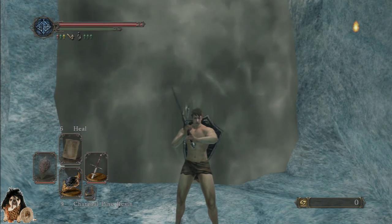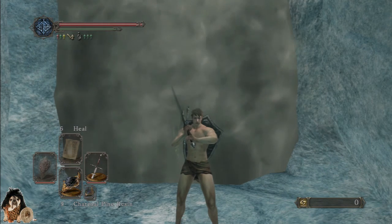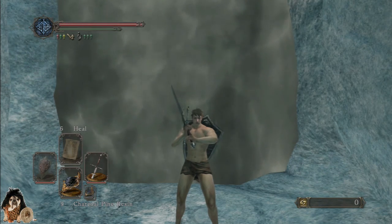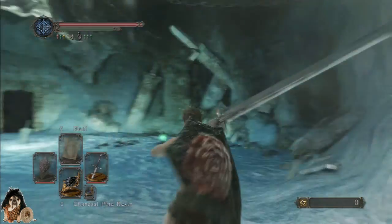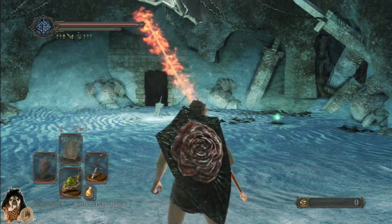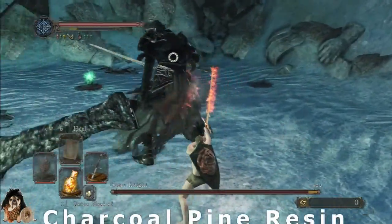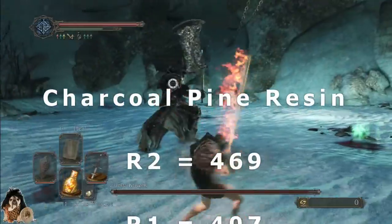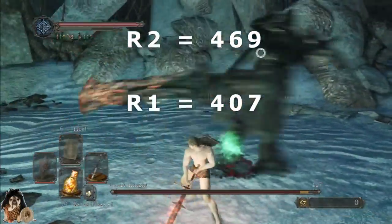Charcoal pine resin — rested at the bonfire so whatever degradation to my sword took place has been repaired. Strong attack looks like 469, light attack 407.